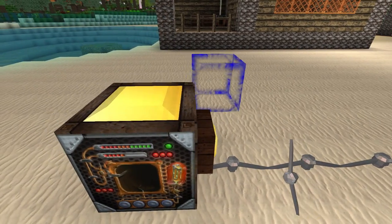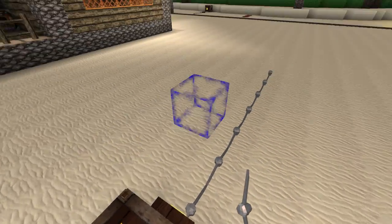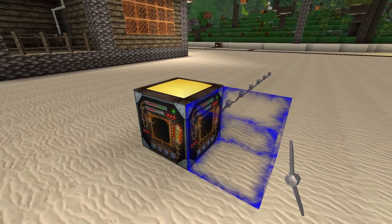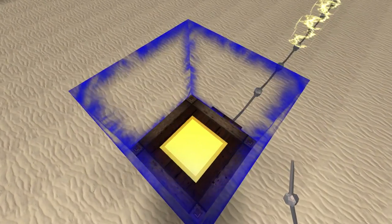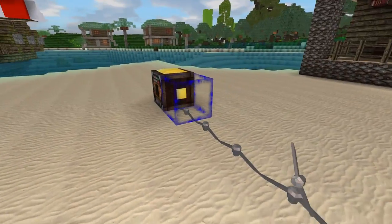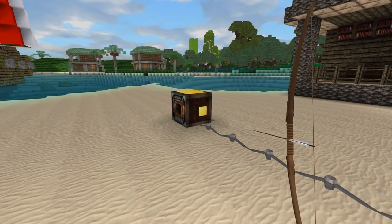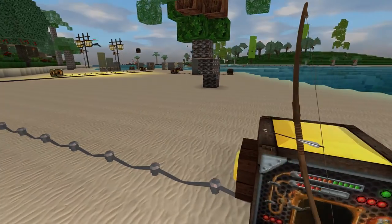Now you may have noticed I also said pressure plates. That's because if you connect a wire to the top of the generator, it will turn into a giant pressure plate. If you stand on it, you can activate it. This doesn't just apply to you, however — you can also activate the buttons by shooting it with a bow and arrow. Even creatures have the ability to stand on the pressure plates and activate them.